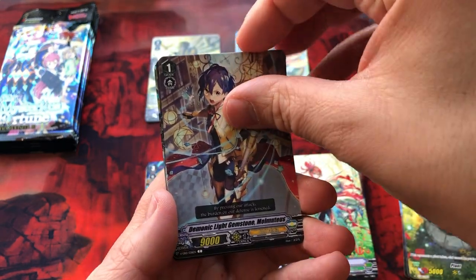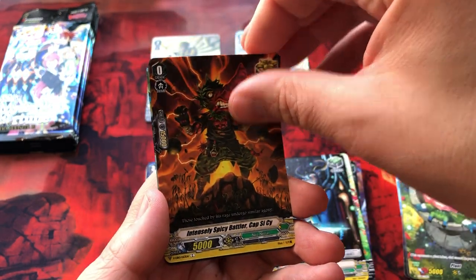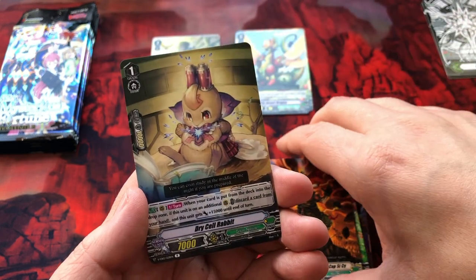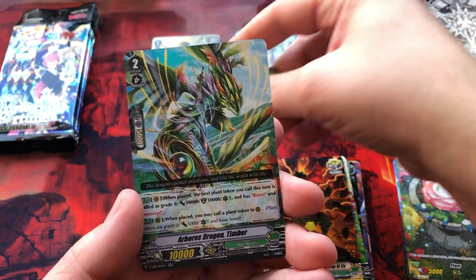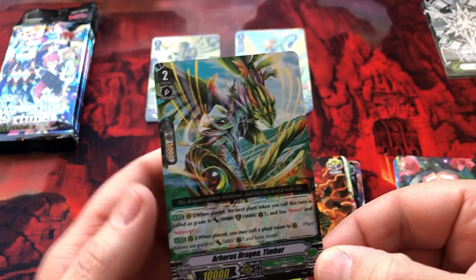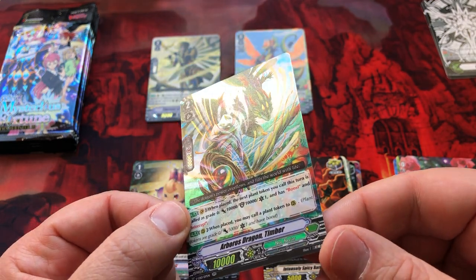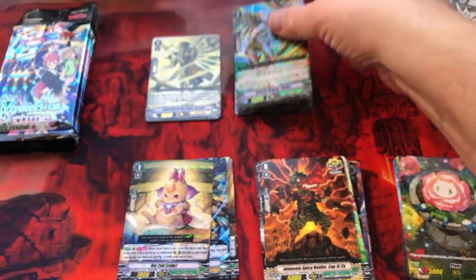I don't know — hopefully we're getting lucky. A dry cell little battery rabbit for a rare, and a double rare: Arboros Dragon Timber. Fantastic foiling, very cool dragon. Double rare.